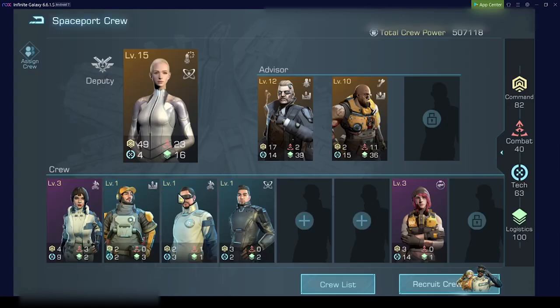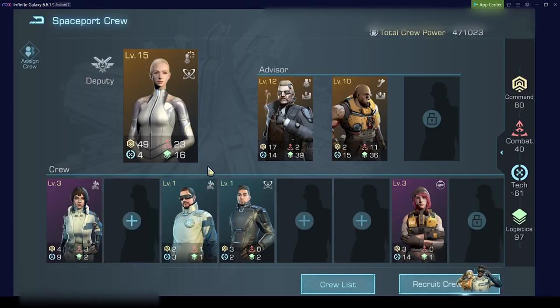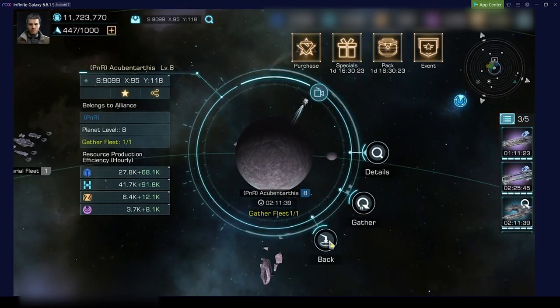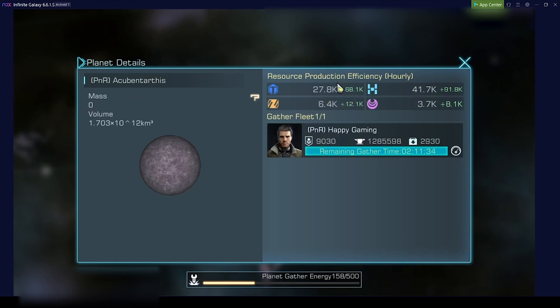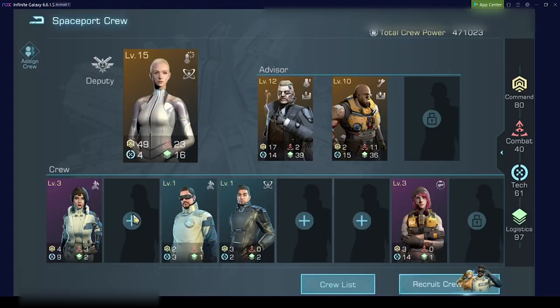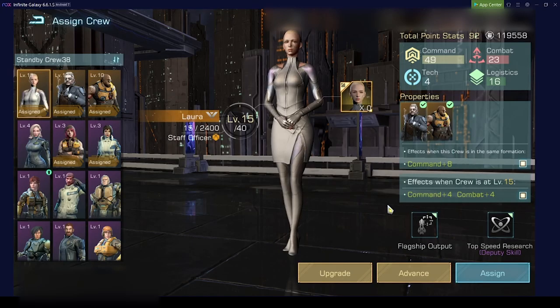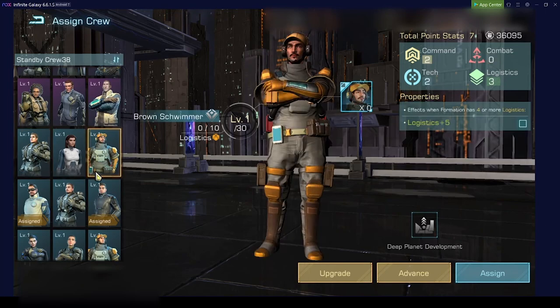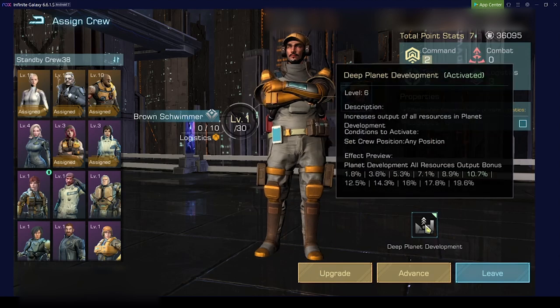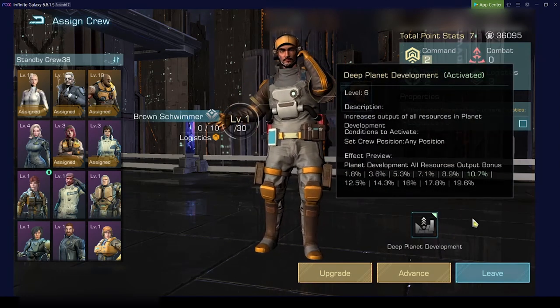If we now also remove the crew member with the planet output bonus and look at the details, we can see the value directly dropped down. This is even a real-time change — not like building speed where it changes after some time. This has a direct effect immediately when you change the crew members. So resource gathering speed has no effect on planet gathering; only planet development and planet output have an effect on this.